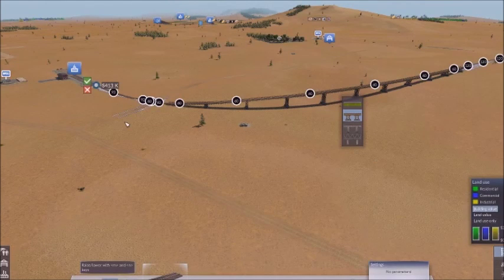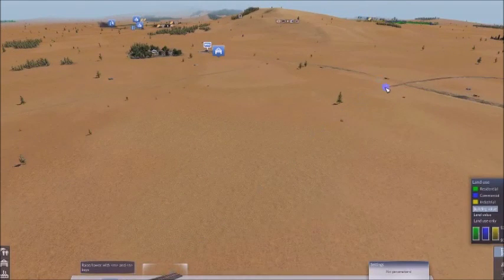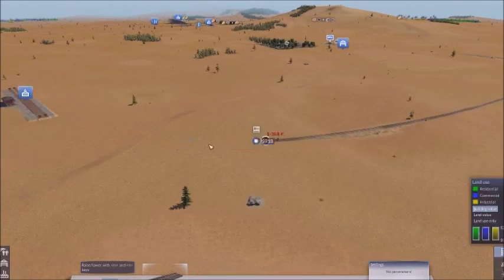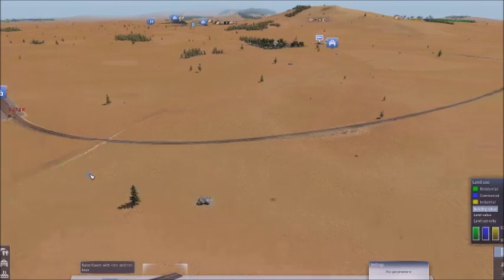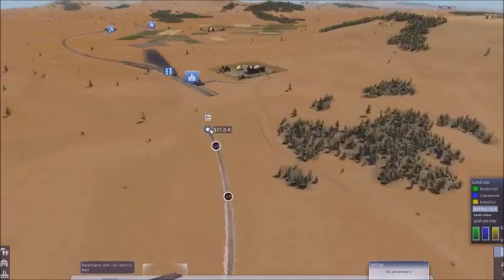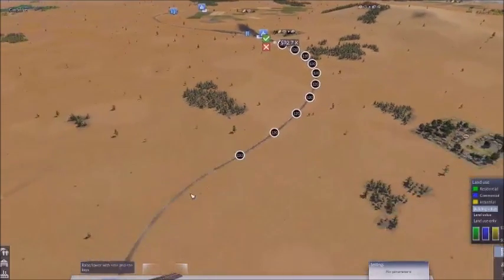Do we build a big bridge? I don't think we need to. I reckon if we follow the land — much cheaper, much much cheaper. Alright, so that's our comm-mat line. Now let's stretch this out. That works for me.